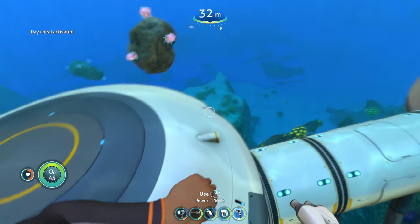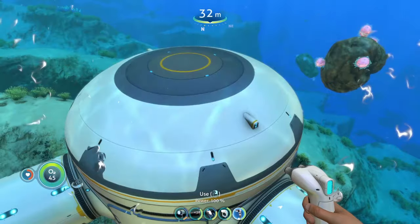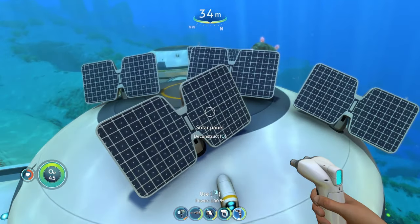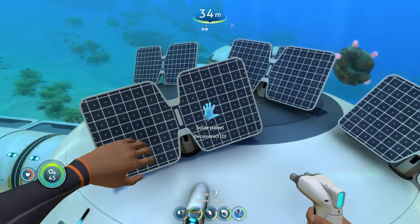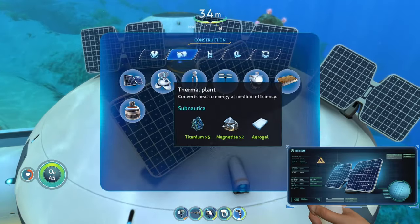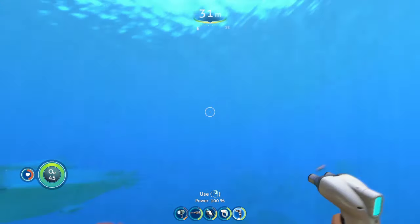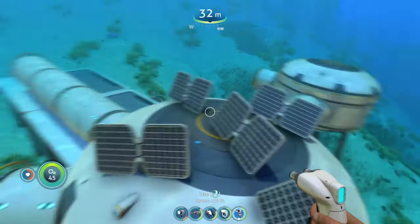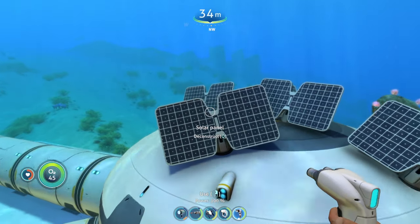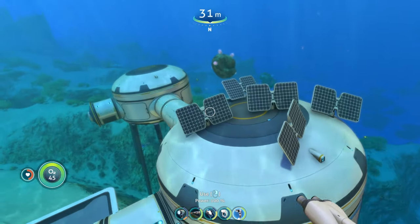The only downside to the multi-purpose room is it doesn't come with the base pieces you get automatically, so you're going to have to go out into the world and scan it. The main power source you're going to want for your base at the very beginning is solar panels, because solar panels are super cheap to make, they recharge during the day, and you'll have more power the more you build.